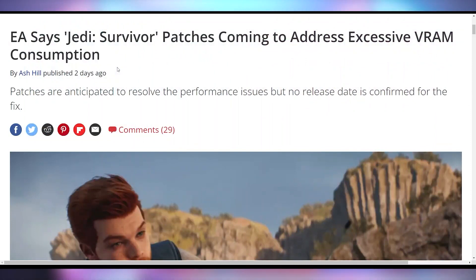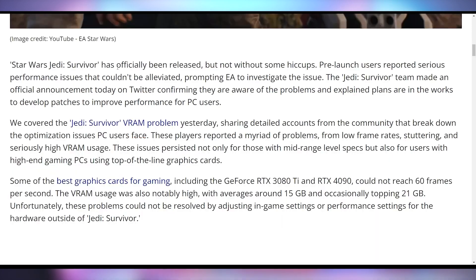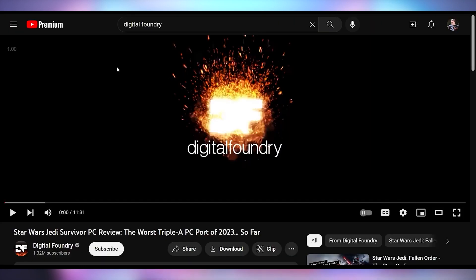Respawn and EA have an ambiguous statement about when Star Wars Jedi Survivor is going to get a patch that will fix some of the VRAM issues plaguing this latest game. A lot of the issues surround just not having a good frame rate — the game is stable but doesn't run very quickly, has a lot of frame stuttering, and Digital Foundry calls it the worst AAA port of 2023.